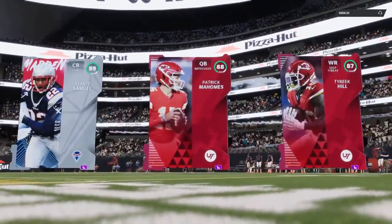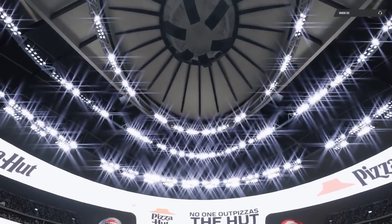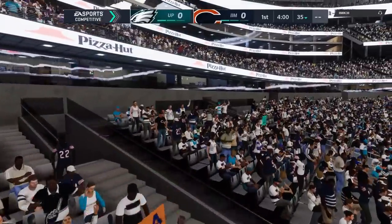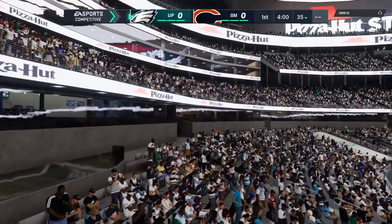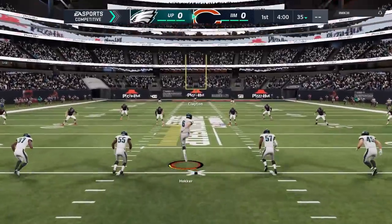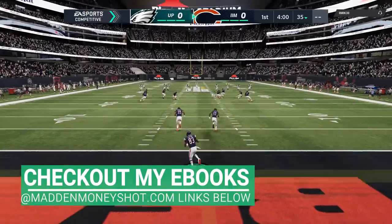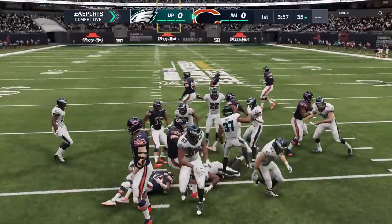I'm going to show you guys some adjustments I've been using on defense, specifically a defense that I think is one of the best pass defenses in the game. I'm using the Ravens defense because I'm playing in a draft champions — this is like the fourth game in a six-game draft champions. I typically like the Chiefs playbook as my favorite. I do have about five ebooks out, links in the description below, and I'll get my defensive ebook out as soon as possible.